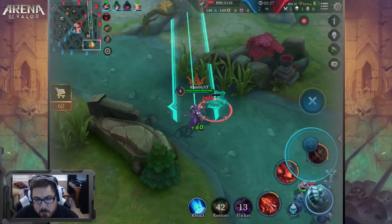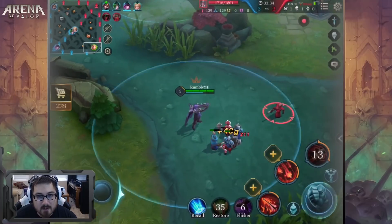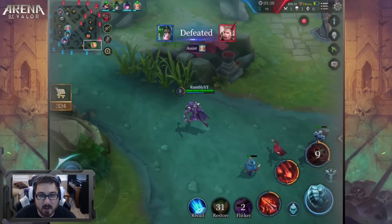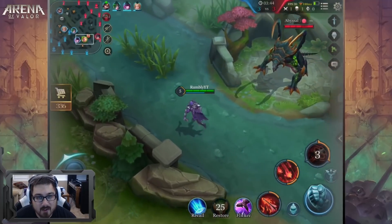One thing about Yorn: you want to use your ultimate as much as possible when enemies are fighting with your allies. Even if you're not even near the fight, fire an arrow in that direction and see if you can do a little damage and help out, because the cooldown is very short.